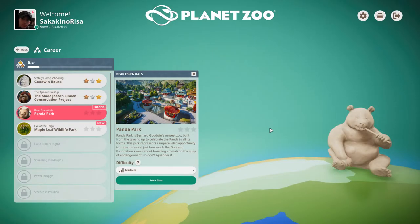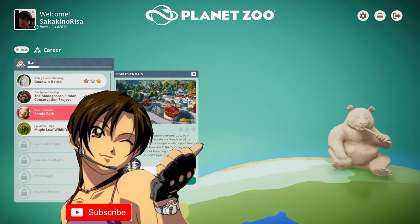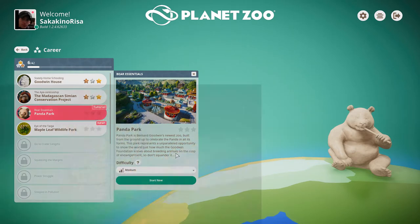Hello again everyone, Saki here and welcome back to Planet Zoo Career Mode. Today we are getting into the Bear Essentials in the Panda Park. It's Bernard Goodwin's newest zoo, built from the ground up to celebrate the panda in all of its forms. This park represents an unparalleled opportunity to show the world just how much the Goodwin Foundation knows about breeding animals on the cusp of endangerment. Pretty high stakes, but we'll just roll right into it.